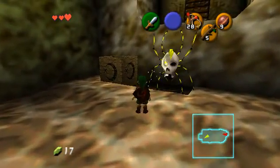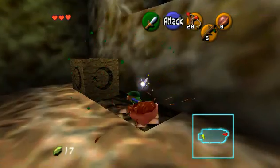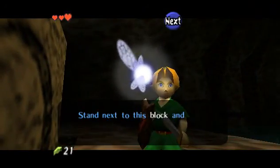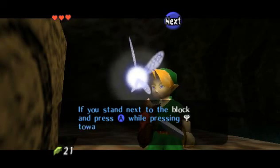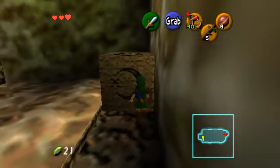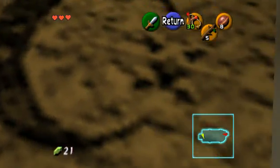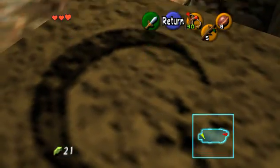We see a Gold Skulltula - with one sword slash like that you can kill it in one hit and get nice money. Now here we see what I call a moon block, because on the side of it is a moon symbol. This is version 1.0 of Ocarina of Time - the original version released on the golden cartridges. It had this symbol instead of the one used in later versions.